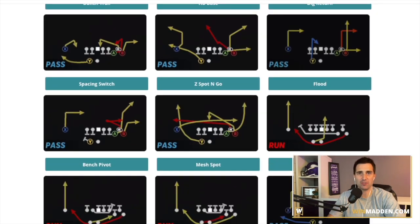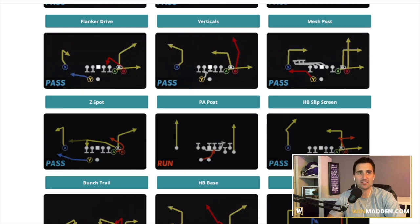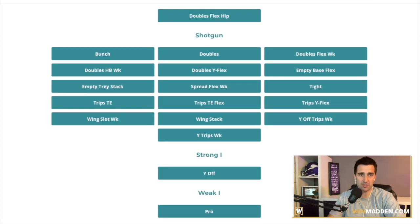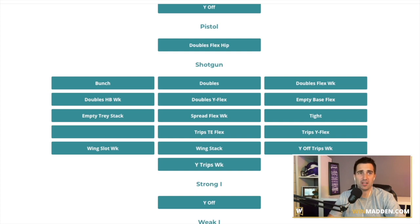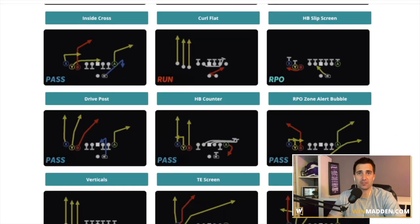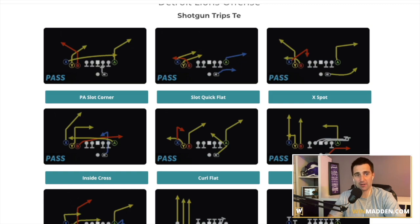They also gave you the good spacing switch versus the other one as well. So very, very good — especially with everything else you get in here: mesh post, Z spot, flood, Z spot and go, and bench pivot. Those are all going to be very, very good bunch plays. They also have trips tight end and trips tight end flex. This is now the only trips tight end in the game that gets X spot. X spot is easily one of the best trips tight end plays because of this X route that finds a soft spot in the zone and allows you to do a bunch of different things with Y and B motioning them.